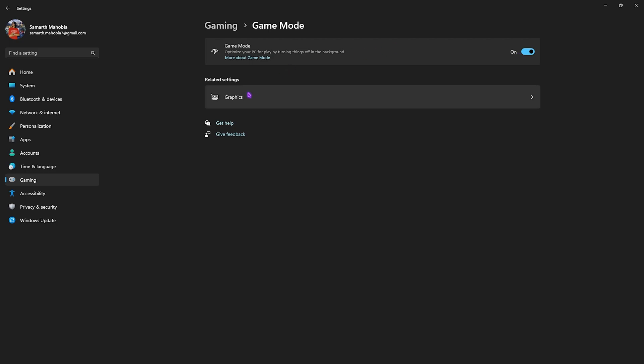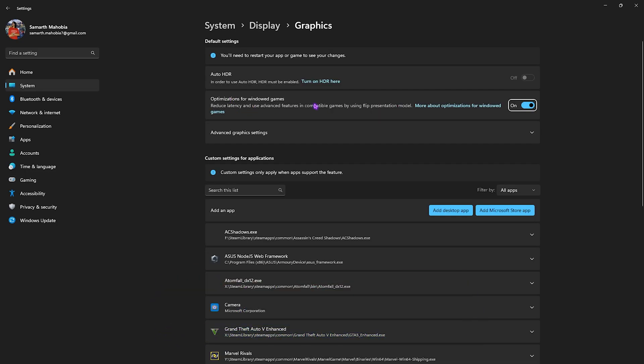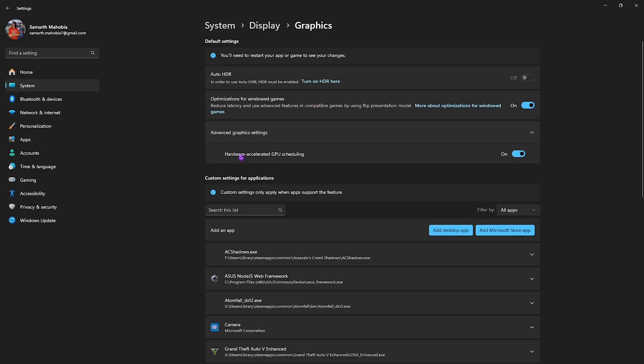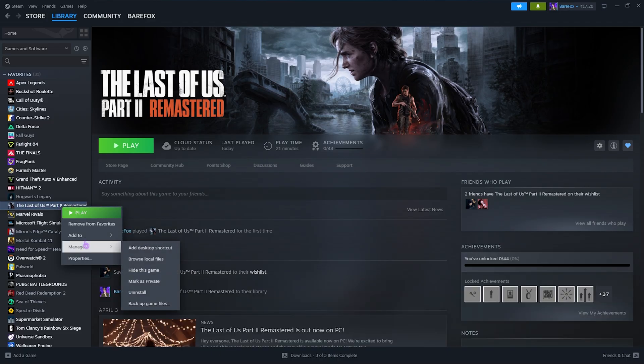Next, head over to Graphics Settings and enable Optimizations for Windowed Games. This will help reduce input latency in games which use advanced features like frame generation. Then click on Advanced Graphics Settings and ensure that Hardware Accelerated GPU Scheduling is turned on. This setting is responsible for utilizing your graphics card to render the game more efficiently.